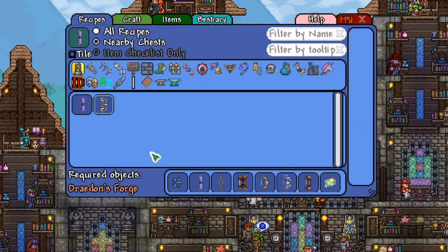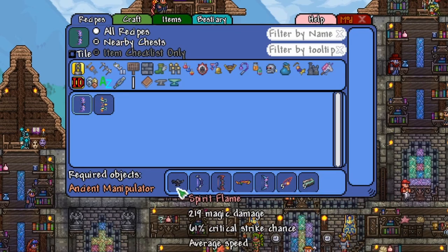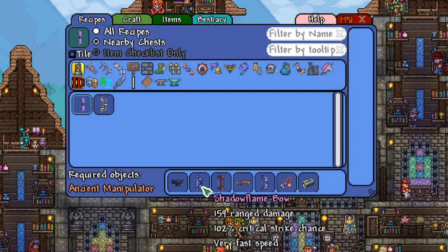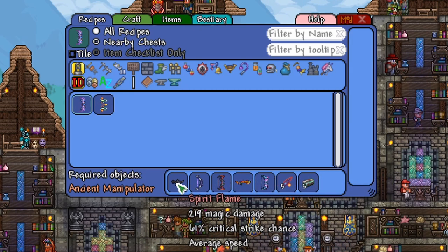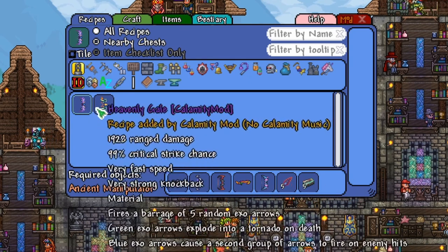The Astral Defeat is also another tricky recipe because it requires a bunch of bows from Hard Mode: the Dark Echo, the Blade Ridge, Great Bow of Turmoil, Shadow Flame bow, and a magic weapon, which is the Spirit Flame. And then you need Luminite. That's how you craft the Astral Defeat.